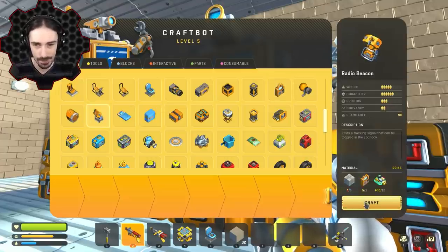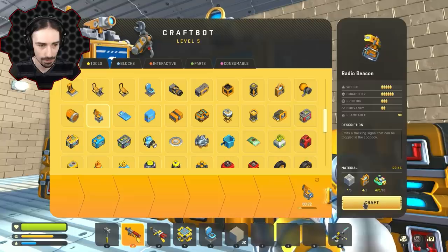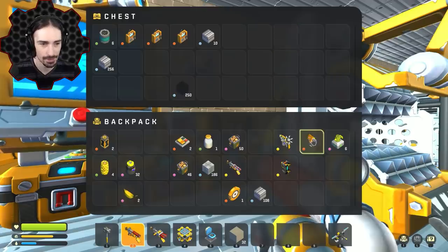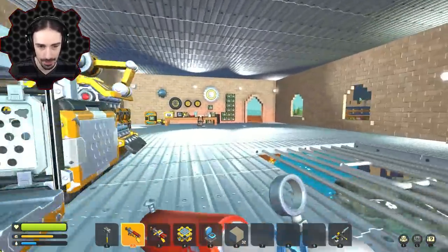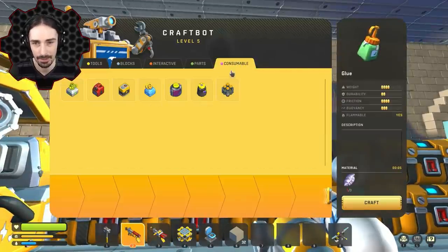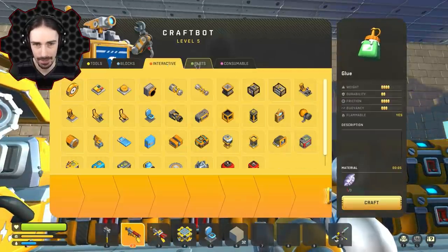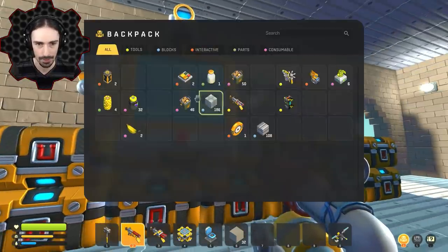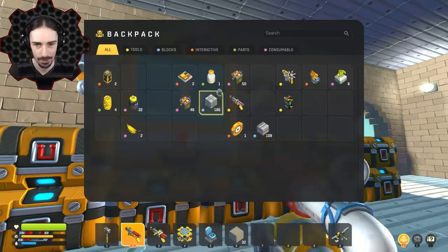I'm going to craft three beacons — just crafted my first one. Also worth noting: they added a new consumables tab, and they added colors to the inventory tabs to indicate what category items belong to, which is a nice quality-of-life addition.